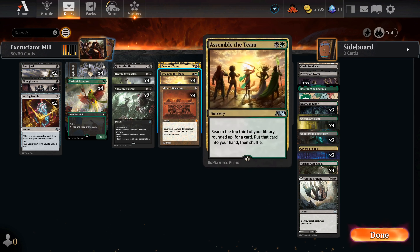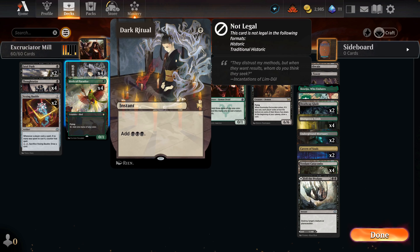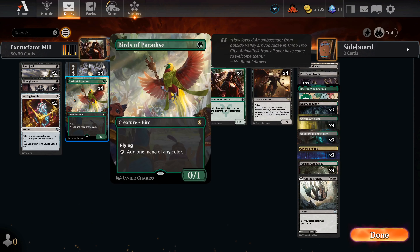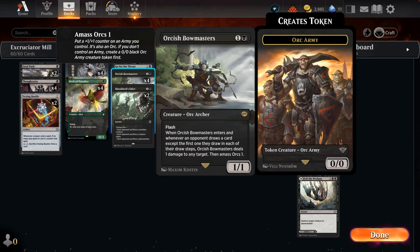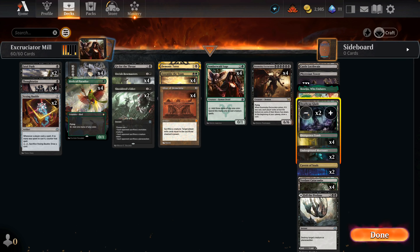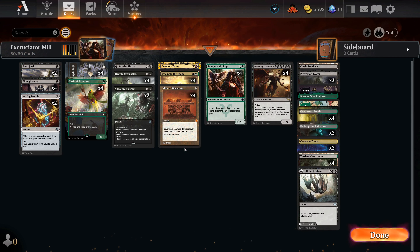We'll use Somberwald Sage to generate three of the black mana needed to cast Doomsday Excruciator. Assemble the Team and Demonic Tutor help find our combo pieces. Other fast mana includes Dark Ritual, and here in Timeless we also have Orcish Bowmasters, Birds of Paradise, and Phyrexian Tower, which converts our small creatures into actual advantage later.